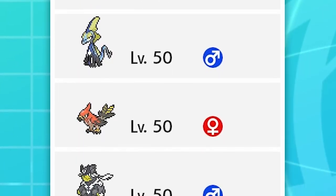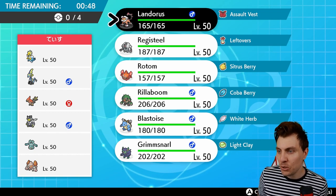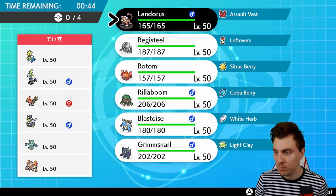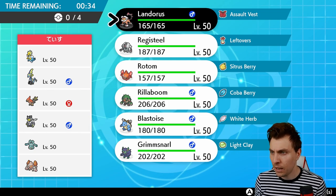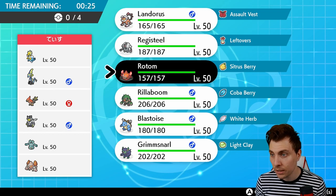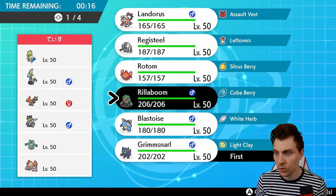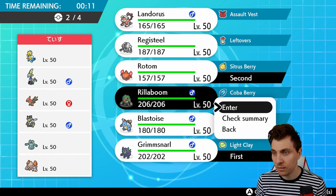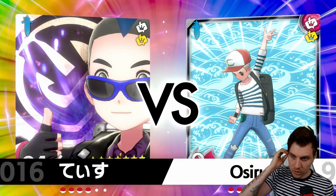Next up we have an Arcozolt, Inteleon, Talonflame, Urshifu, Bronzong, and Regirock. You've got Tailwind from the Talonflame, instant with that Gale Wings ability — going to be a bit of an issue to deal with. Then you've got Trick Room from the Bronzong, which is what allows the Regirock to set up. Arcozolt is going to be a little bit awkward for us since Blastoise isn't going to enjoy being in front of that Pokemon. I think Rillaboom and Registeel are probably our Pokemon to utilize in this one. My opponent is probably going for an early Tailwind game with the Arcozolt and then a late Trick Room game with the Regirock.